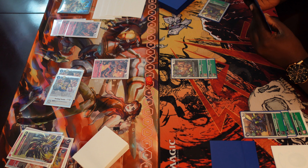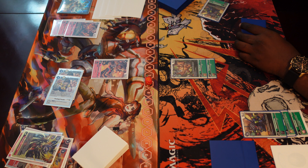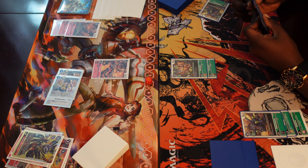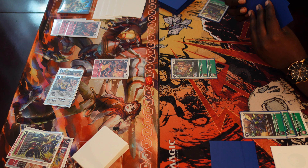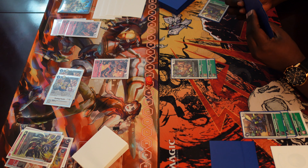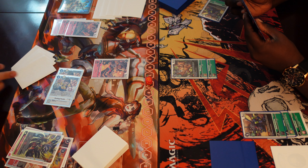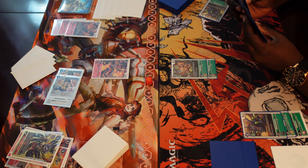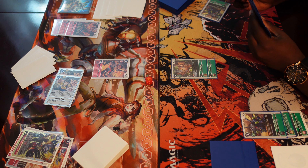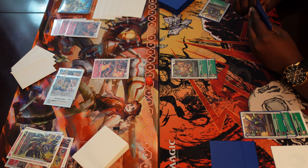I went back to zero, digivolved another Flamemon, and then went into Agunimon for a cost of two, passing turn — hoping to do the whole thing all over again. You can see what I mean: Analog Youth makes this deck, and basically most warp decks, very very quick, because it allows you to have that extra consistency while also giving you the ability to pump out Digimon pretty much every single turn.